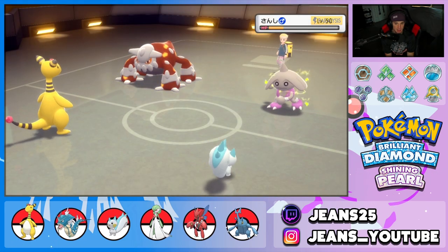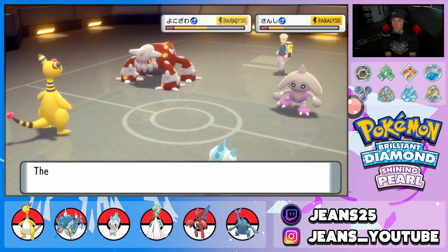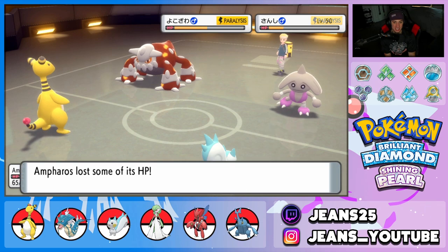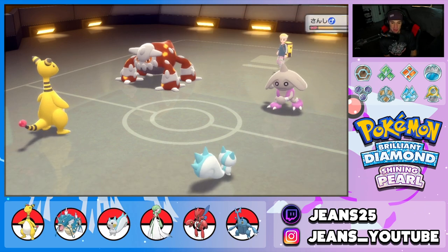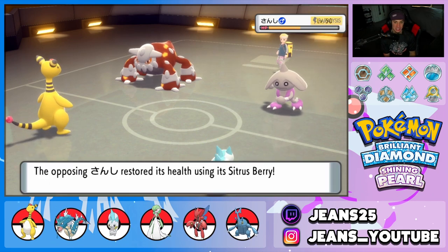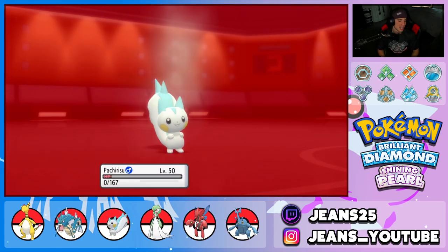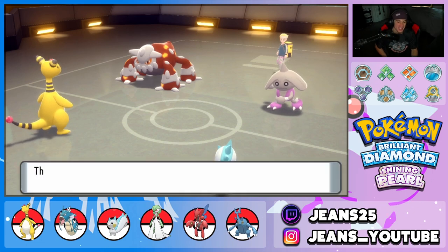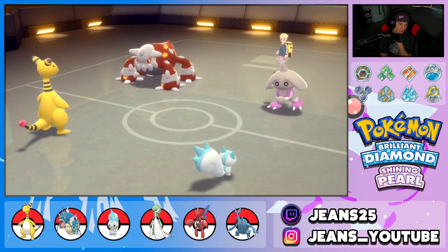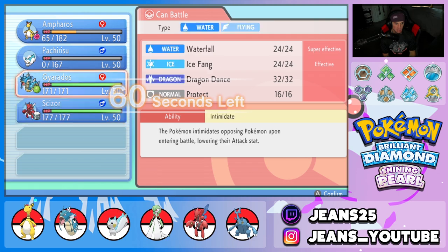Discharge comes out and we get a para on Hitmontop — then a double para, hitting Heatran too! Oh my god, the RNG! That is gorgeous, that is lovely. It doesn't get much better than that. Close Combat comes through and takes out Pachirisu, but we got the double para — we love to see it, that is huge.